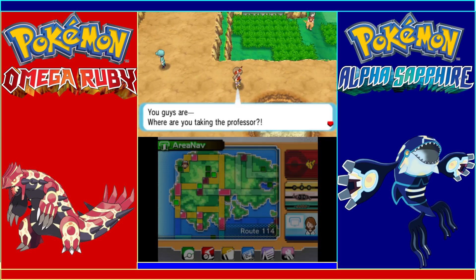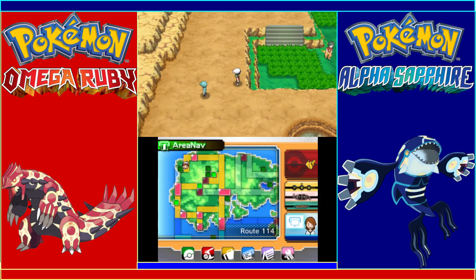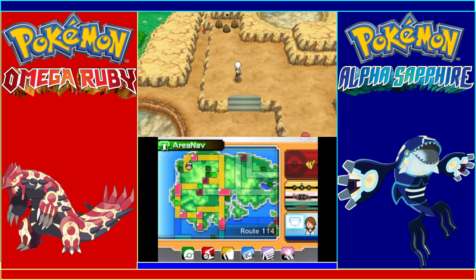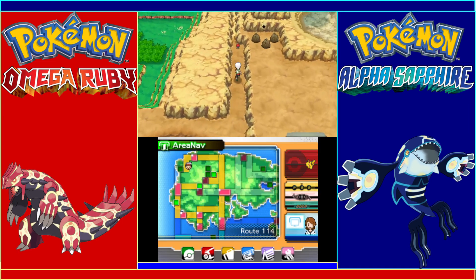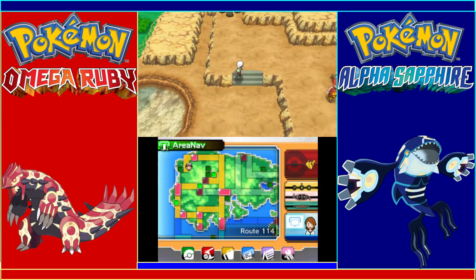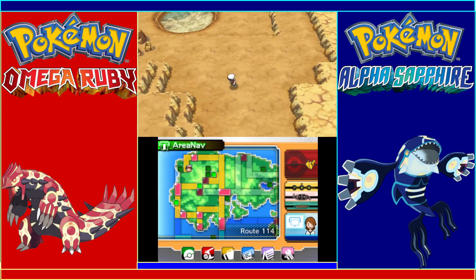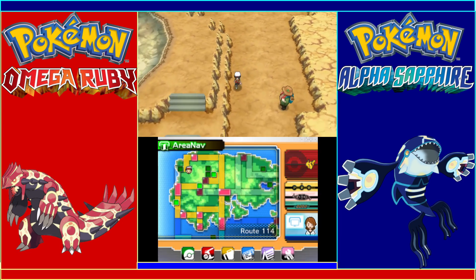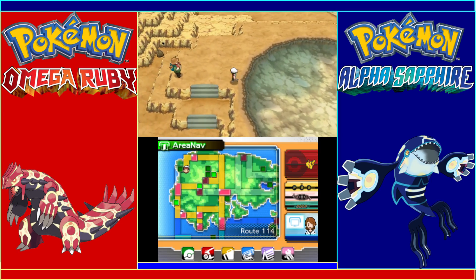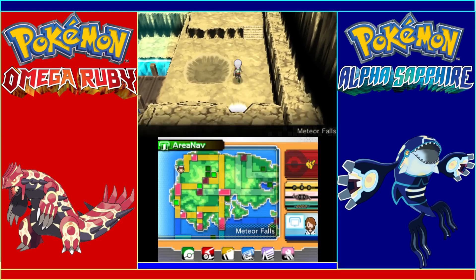Team Magma is taking the professor somewhere. We try to follow but they're already up ahead. A lot of meteorites seem to have fallen here. Oh there's an item over here — we got some Energy Powder. The best way to get past the trainers is to usually see what their pattern is and then move sort of behind them, waiting until they look away. Luckily, here's Meteor Falls. Up here we can get a Full Heal — pretty good.